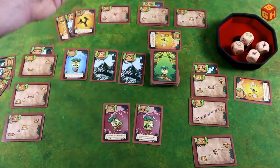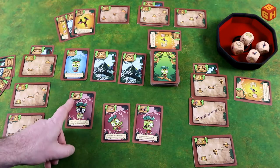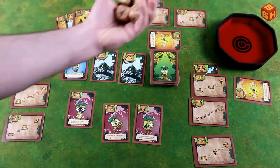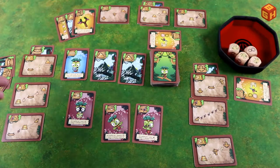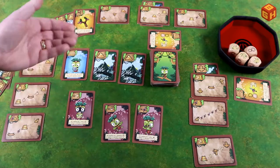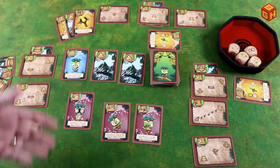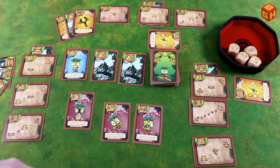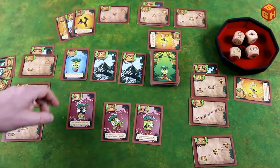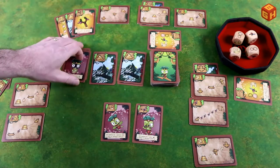Failure cards — the purple curse cards — are played instead of a jungle card or experience card. You choose an opponent, and they receive that card, which says you roll but if you get anything other than, for example, one scroll, you're successful and that opponent loses one victory point. So it only fails on one very specific result. After use, place the failure card on top of a market stack.